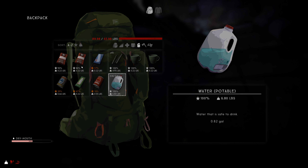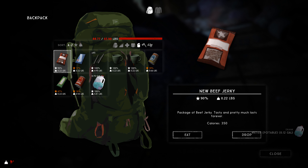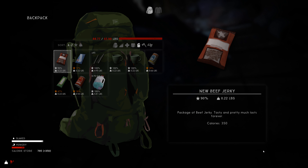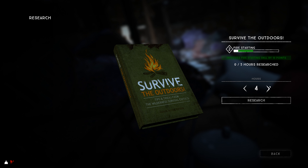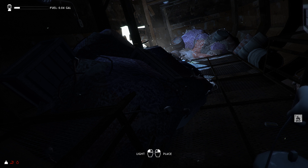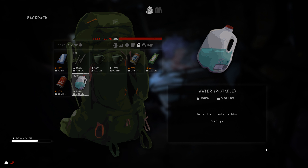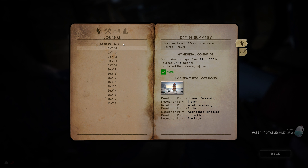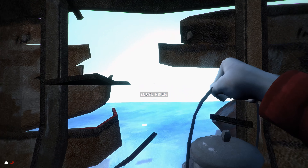I need to drink - let's eat something. A lot of those food items I found are in pretty low condition, which is to be expected. We're going to work on the fire starting skill and research that. We completed that book so we can burn it now if we choose. We are on day 14 - two weeks into the interloper run. Cabin fever risk is at 65 percent. Next time we will be heading back to Coastal Highway - see you then.